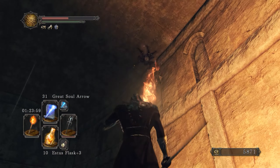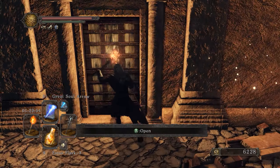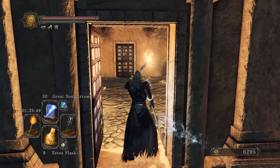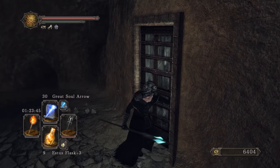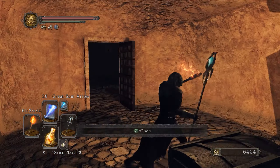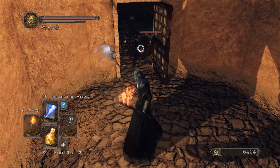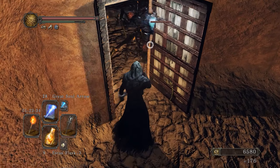There we go — there are some more here, but let's not care about those. This is the door that the Brightstone Cove Key opens. Inside we find some nice stuff. This room is obviously a trap — you open the door with the key, go inside, and once you open the chest there will be an ambush with spiders appearing as you can see.